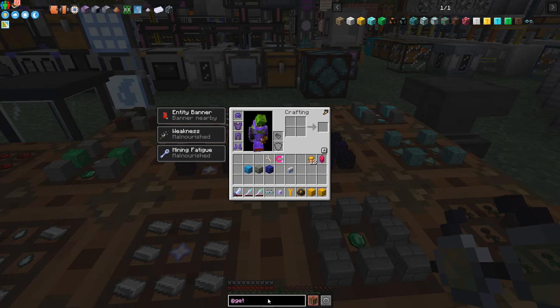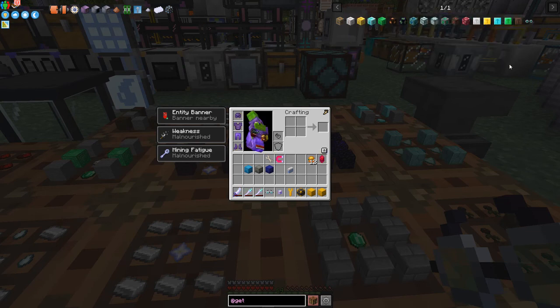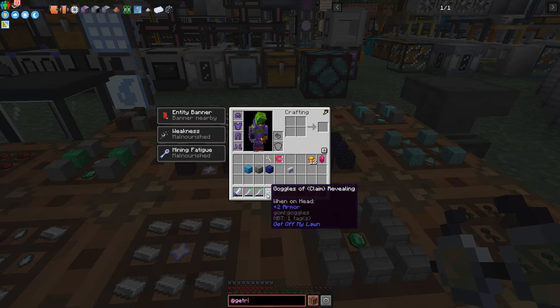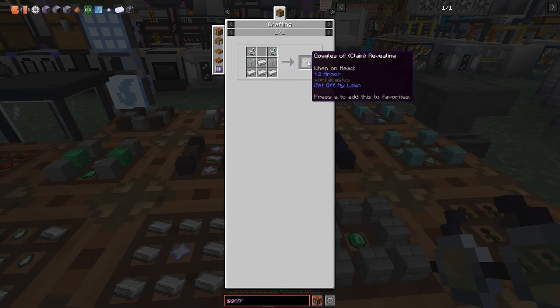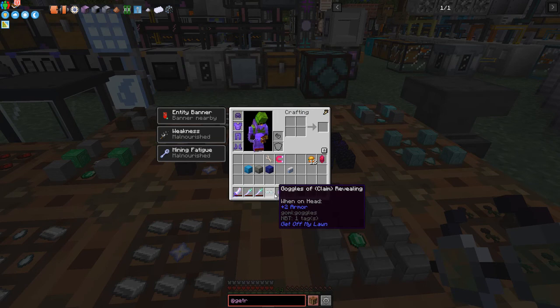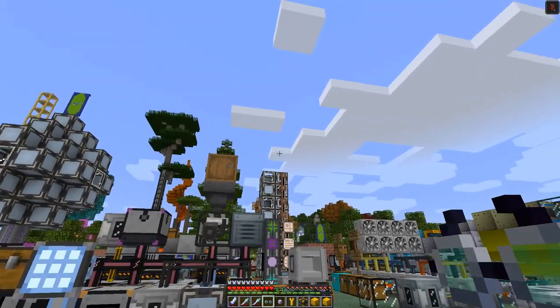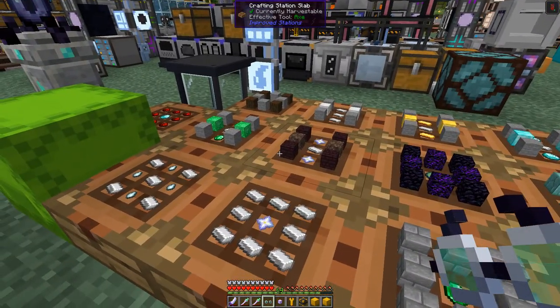So what we've got here are the different items, and I've actually made all of them including the glasses. The glasses recipe is very straightforward — it's just four pieces of iron and two pieces of string to make the glasses. What they do is let you see your claim area. You can simply right-click them on and off.